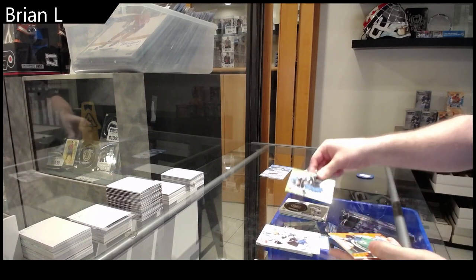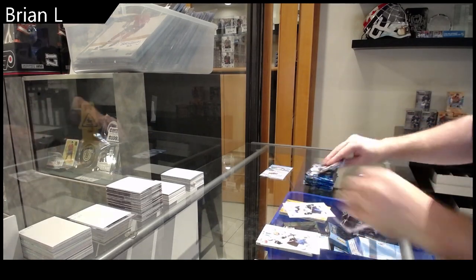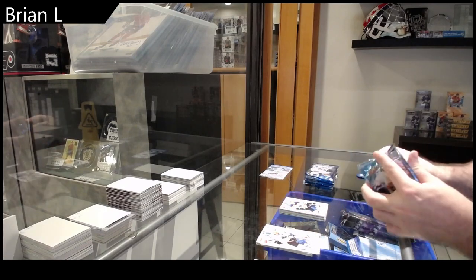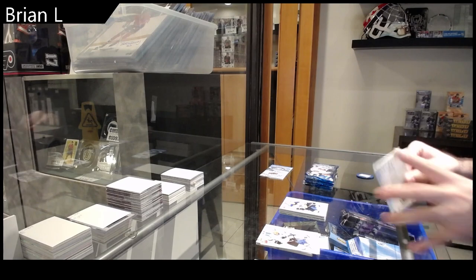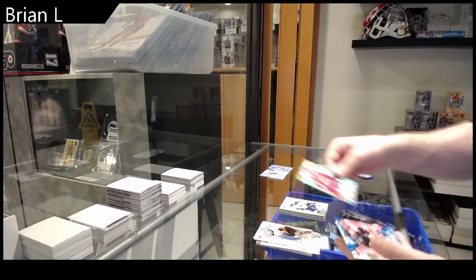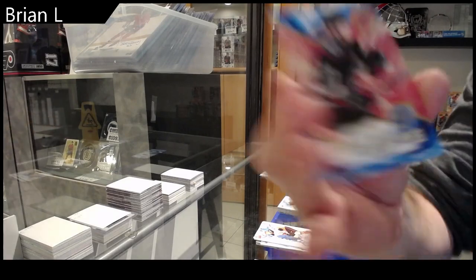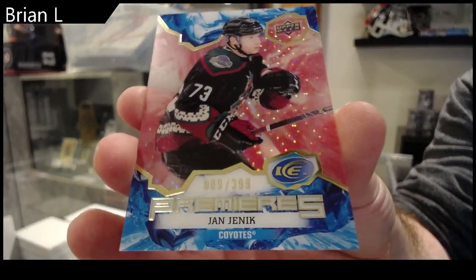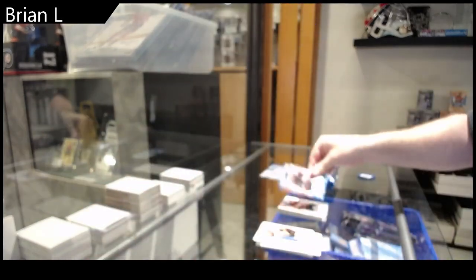We've got a green of Arvidson, orange of Robertson, and a rookie of Purinovich. Green of Verana, rookie of Aiken, and a $3.99 Yannick rookie.